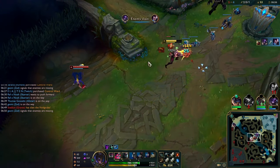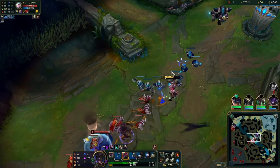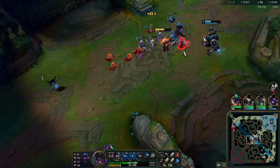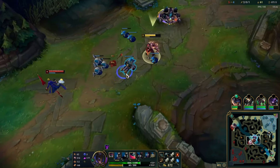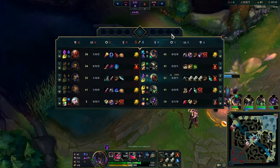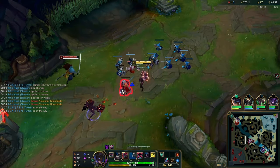A lot of laning phases against pretty much any champ is going to be a lot of freezing into slow pushing - playing on bounces. That gives you the most consistent success because you can't really go wrong with it. Now the wave is shoved in so we base and buy eclipse. Here I kind of make a mistake.